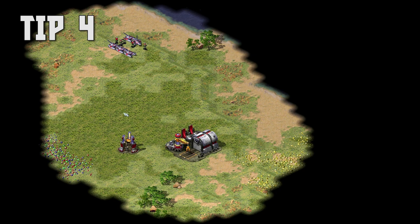Tip number 4: I mentioned gems in the last tip. Gems are worth 2 times as much money as normal ore. So whenever you can, go after the gems first.